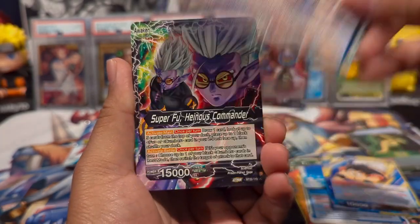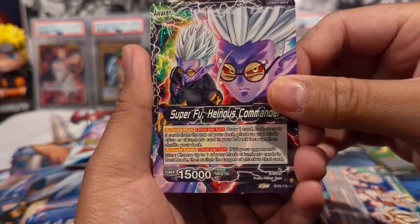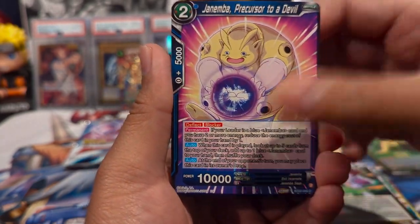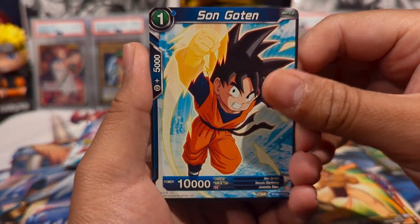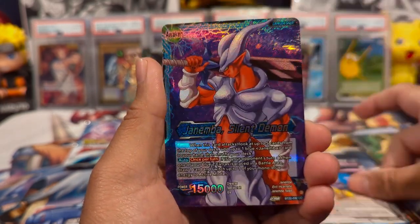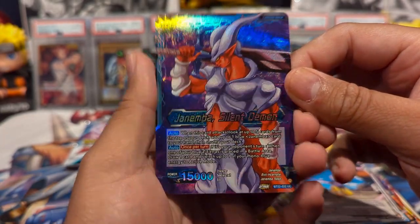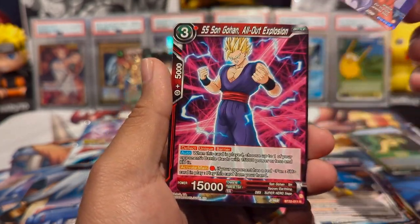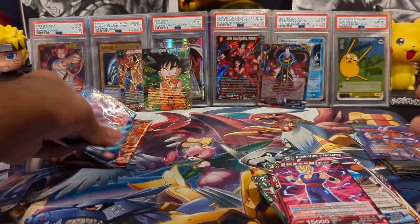We have the Family Kamehameha. We have a Super Fu — this would also be dope in the Reverse Foil. We have Trunks Provocation, Dracula Man, Janenba, Son Gohan, Bora, Upa's Father, Son Goten, Super Fu. That Janenba Silent Demon Reverse Foil Uncommon Art looks amazing. And then we have a Super Saiyan Gohan as our Rare. But that Janenba card looks insane.